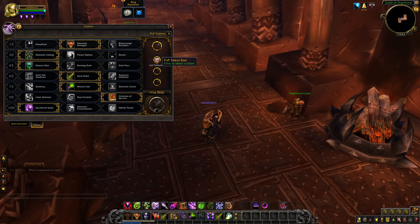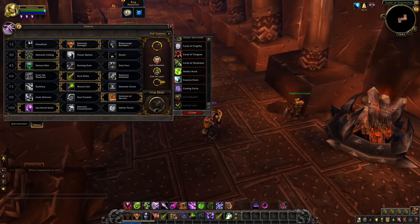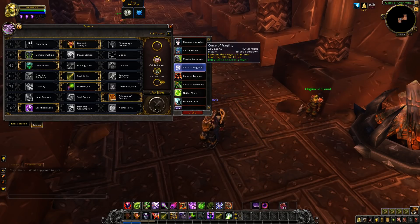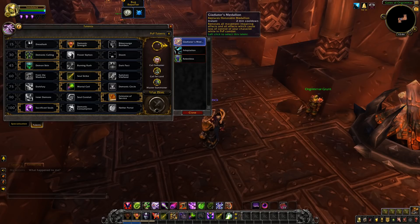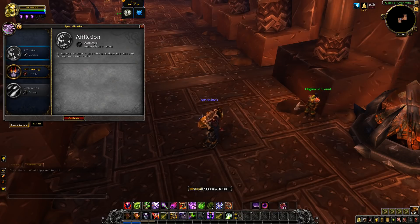Here's what I'm thinking for Demonology: Call of the Felhunter for the interrupt, and Call of the Feltlord because there's so many melee — this will obviously change for arena players. The instant Dreadstalkers is going to be really nice. If you have a Feltlord, melee will just keep getting stunned, so Curse of Weakness won't be a huge issue. Curse of Fragility will be nice, but I think I'm going to stick with Master Summoner. I feel like Demo is going to be really strong this expansion and I'd definitely recommend giving Demonology a shot.